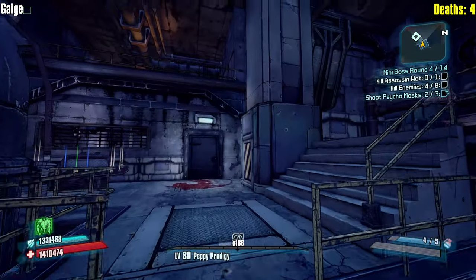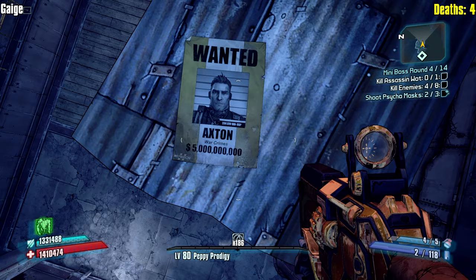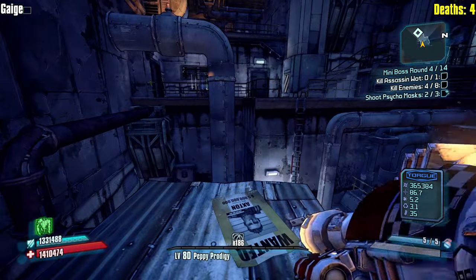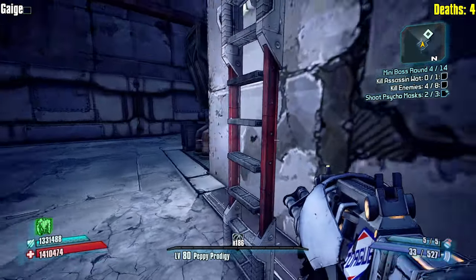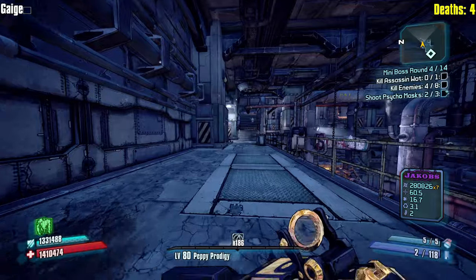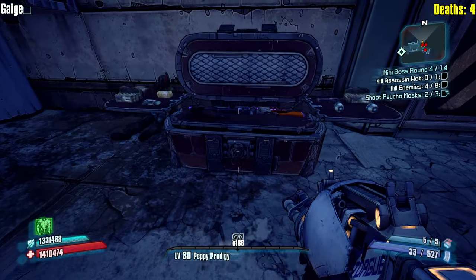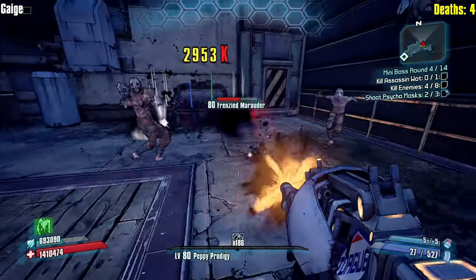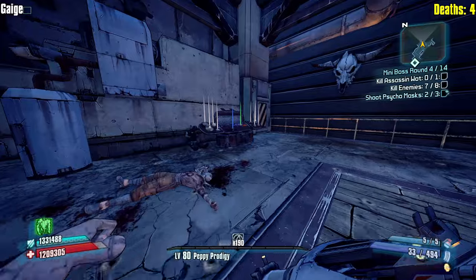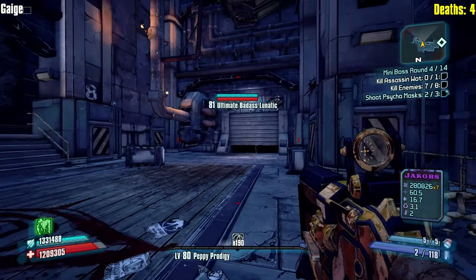Let's try that spitter drop — I think it could be really good. Some anarchy, especially with a jack of all trades too. Let's see what we can do. Death Trap, get out here. Shield's gone — some crits, come on baby. We're hurting. A good fire burst grenade would be very strong here. Do the heavy lifting, baby.